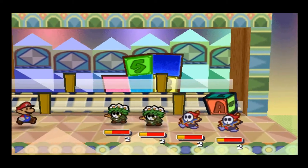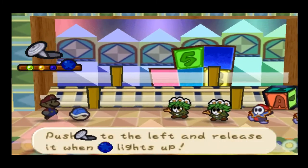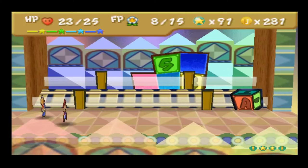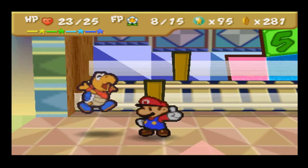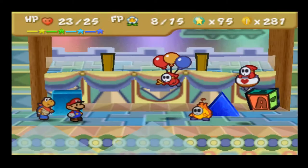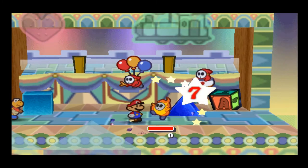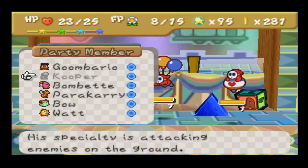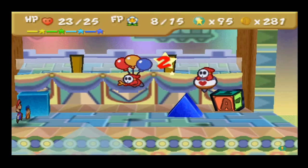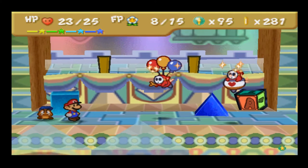This is definitely a job for Quake Hammer plus Power Shell. Pro mode has made me appreciate Kooper a whole lot more. Round six — thus far these rounds are really easy. Let's take out the Pyro Guy — we don't need Ice Power for this. I'm also digging Quick Change. Of all the badges, I can't believe Quick Change actually decreased in BP needed — that's crazy to me.